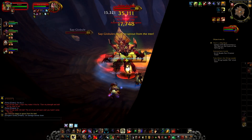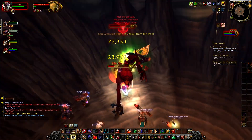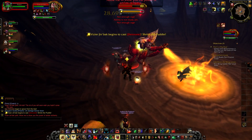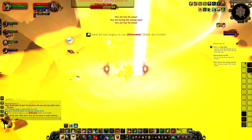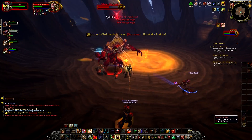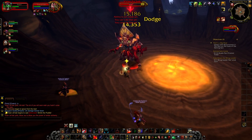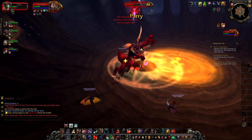This first boss needs a little bit of work. Essentially you've got a big pool of sticky sap in the middle, and periodically he summons three globules that start crawling toward that pool. When they reach it, they make the pool bigger and more powerful. He then detonates that pool — I ran into it just to check it out but it did no damage to me whatsoever. This is one of those Mists of Pandaria bosses where there's very little chance of you dying.